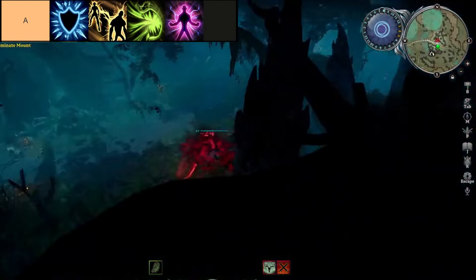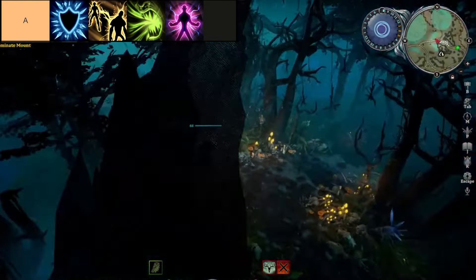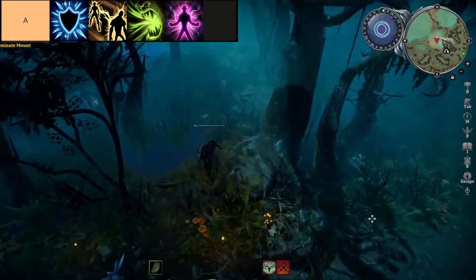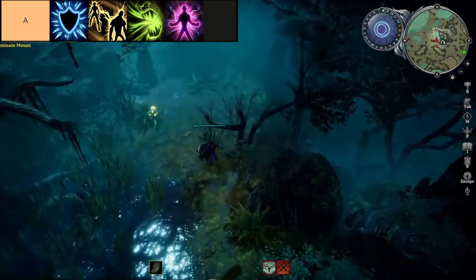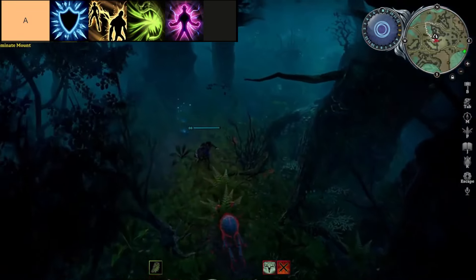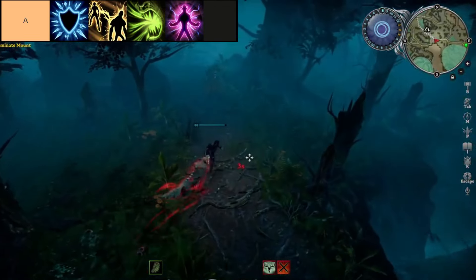With the advent of the Gloomrot update in V-Rising, Frost Magic enthusiasts have found renewed joy in the formidable utility of the Frost Barrier spell. Swiftly deployed without a cast time, this enchantment erects an impenetrable defense against melee onslaughts and incoming projectiles. While its damage output may be modest, the spell's primary function lies in its unparalleled protective capabilities. Moreover, its ability to chill assailants upon impact, culminating in a freezing effect, further solidifies its position as an indispensable asset for any cunning mage navigating the perilous realms of V-Rising.